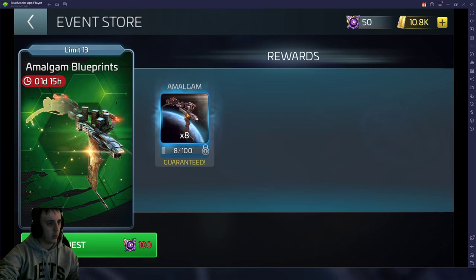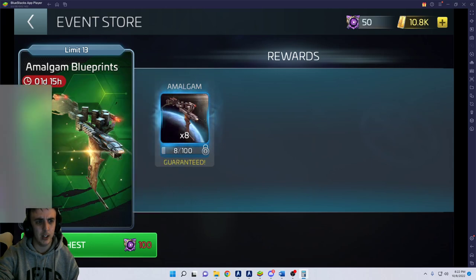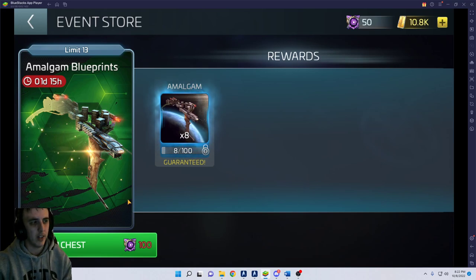Usually during an event store they sell them in blocks of five. So what people will do is buy from the event store — typically they do four pulls from the event stores, getting 20 blueprints, so then it's only 10 weeks here. You'll get 80 blueprints from the weekly pulls and the other 20 from an event store when they become available. You have to be ops 31 to see them in an event store, so if you're not quite there yet you're going to have to wait, and those come around every three to four months.